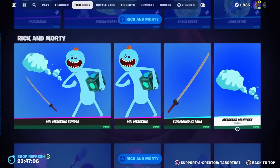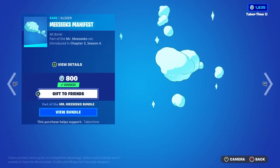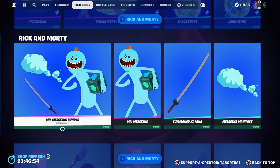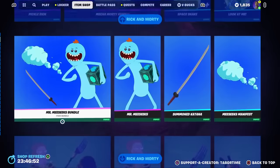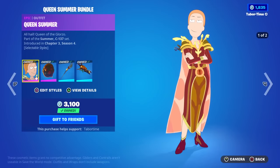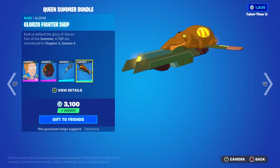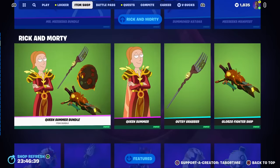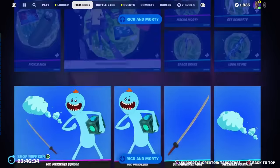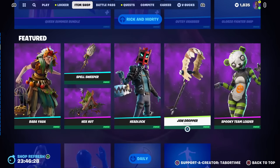The real question is why did these return? The Mr. Meeseeks bundle is also here. Number one, the new season of Rick and Morty with the new voice actors just premiered last night, so that's probably the highlight as to why they returned. Number two, Queen Summer was in last Fortnitemares or the one before, so she's tied to Fortnitemares as well. Most people probably didn't want it back, but that's more than likely why.